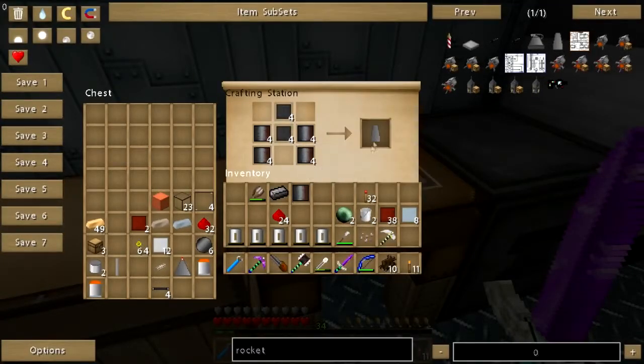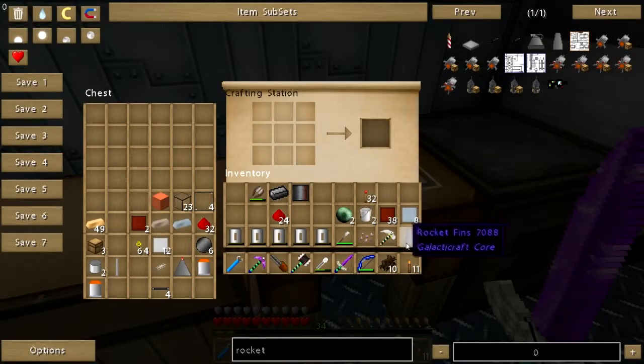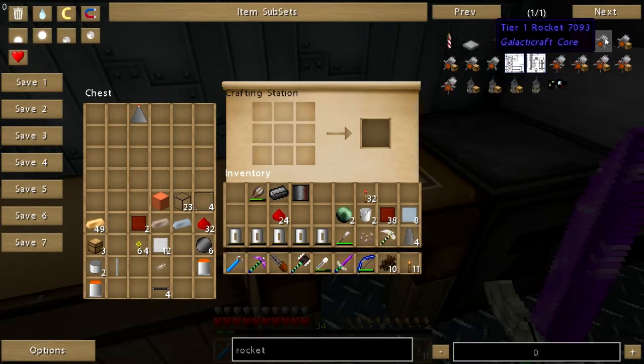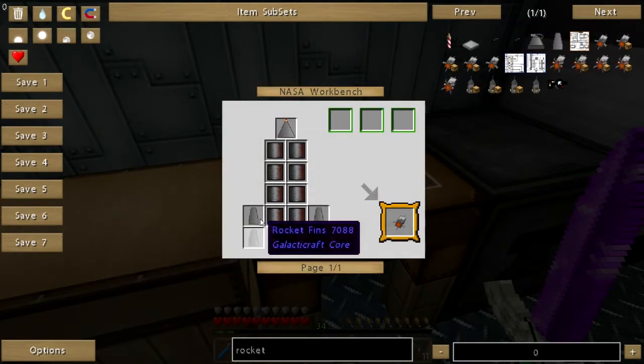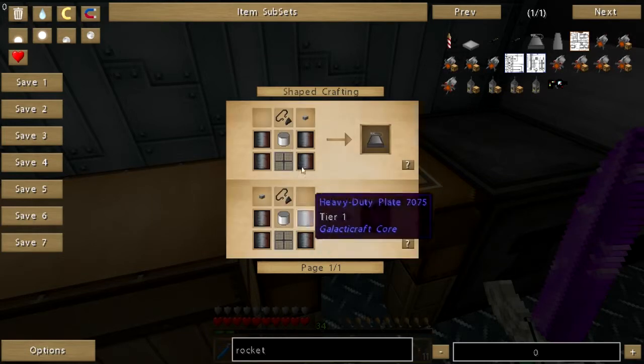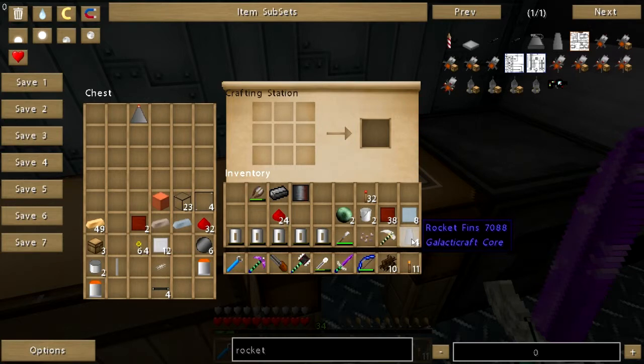That's all I need of that. I've got four rocket fins. Let's see — I've got the nose cone. Let's put the nose cone here. I need an engine, and I need eight more plates — actually twelve more plates. I'll put the fins right there.